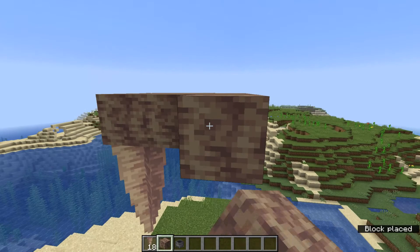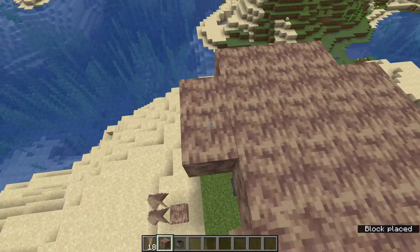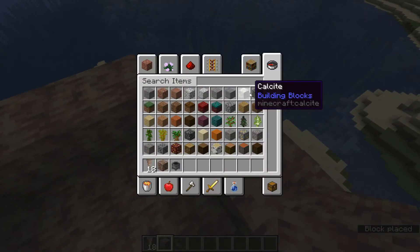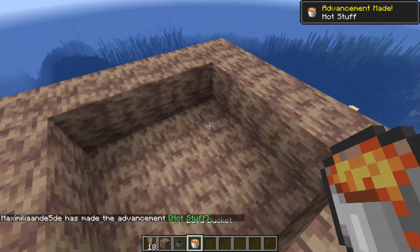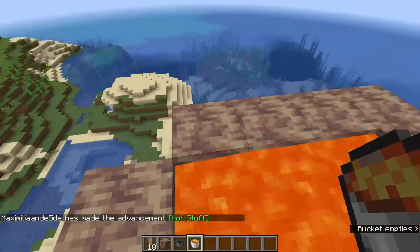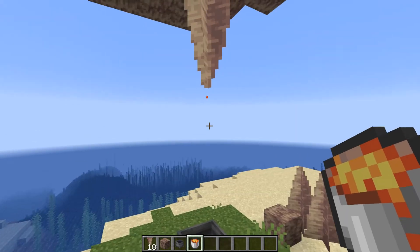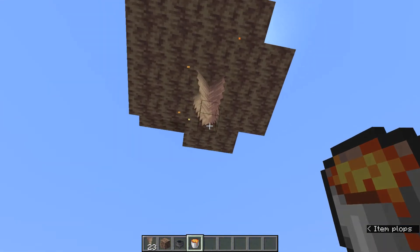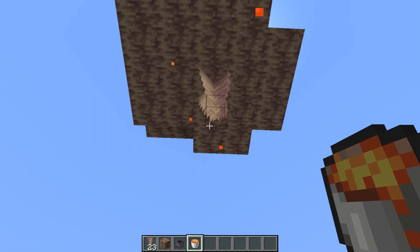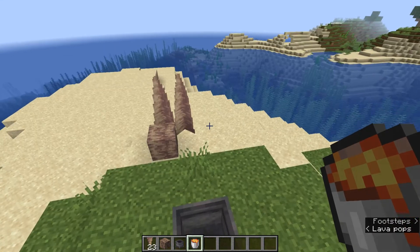Let's put some blocks around here and put some lava on top of the stalactite to see if it starts dripping lava — which would be pretty cool. Now just place some lava in here. I'm curious to see if there's going to be a lava cauldron. Okay, there we go, we have lava. Now we should see lava dripping from this stalactite. Yeah, there we go, we got one drip! It's not happening too often. I think it's happening more with the blocks around it than with the stalactite itself.